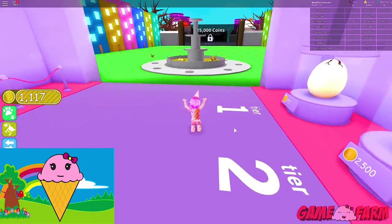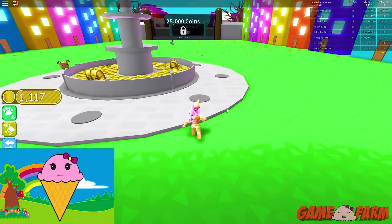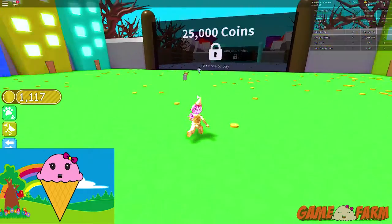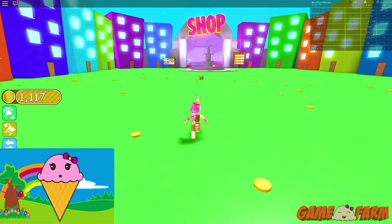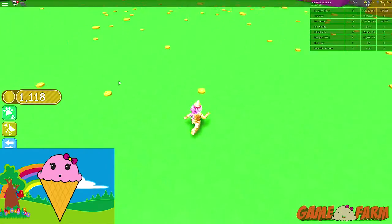I want to at least get tier number two. I need another thousand. That's not gonna be a problem. I'm gonna get a few coins and then I have this whole place to myself. That's pretty good too.